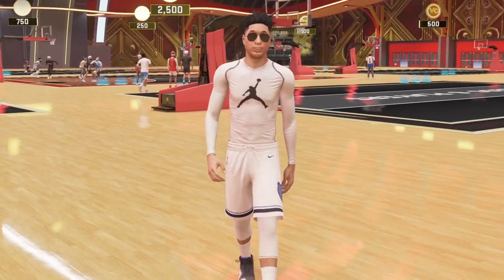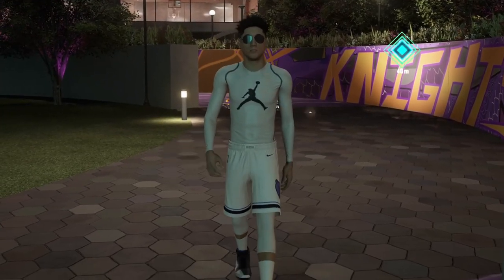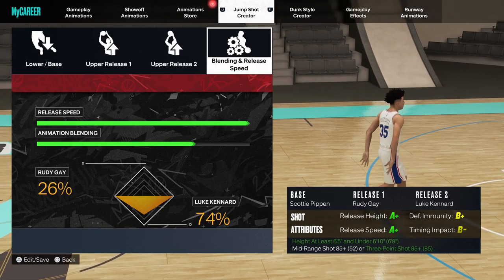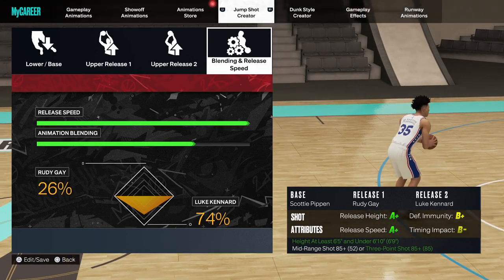These are the top 3 biggest green window jump shots in NBA 2K23. Jump shot number 1 is going to be Base Pippen with Release 1 Rudy and Release 2 Kennard, with 26/74 for the blend.